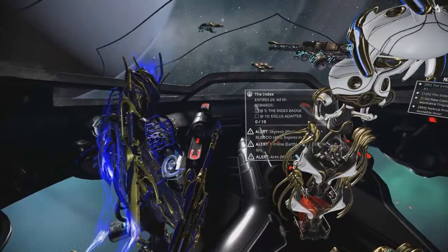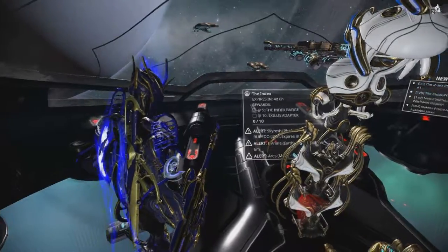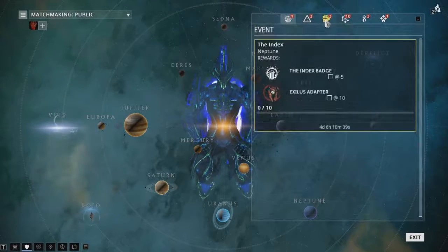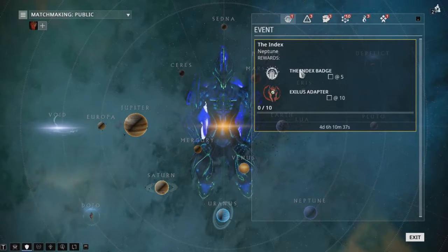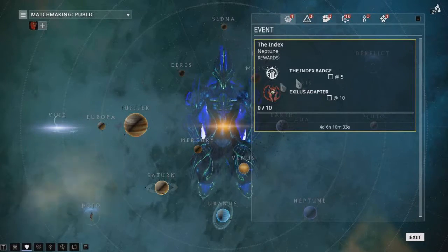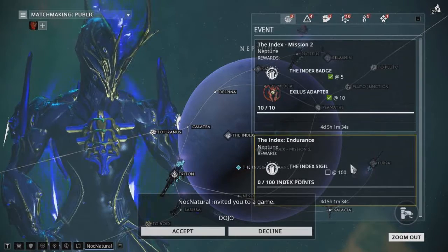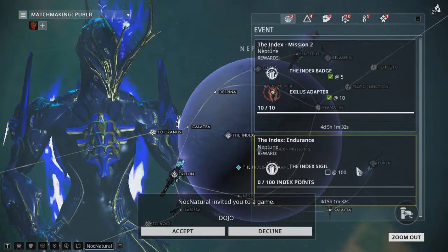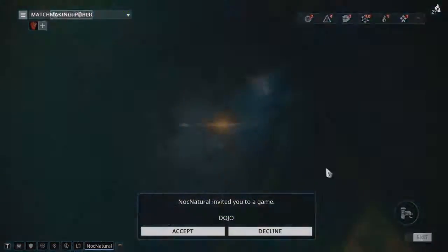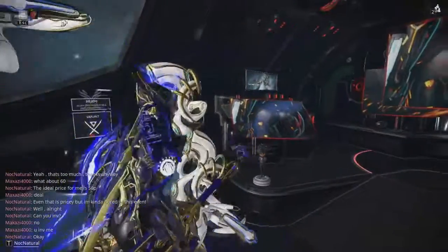This will be the Corpus version of the Rathom. And as I saw, this is only a preview — this is not the full event yet. The first reward you get for doing the mission five times is the Index badge, then a useless Axilus adapter. After the first two missions you unlock an endurance mission for the Index sigil. The rewards are pretty bad, but it's just a preview.